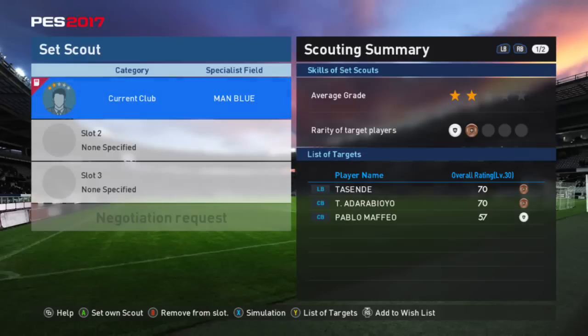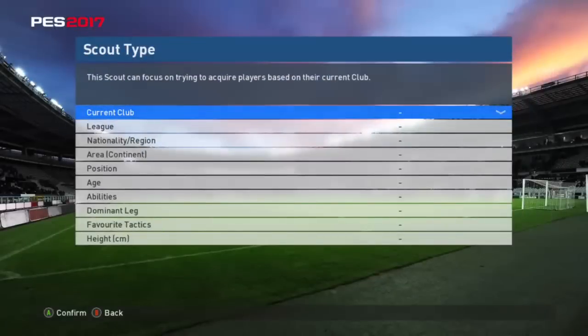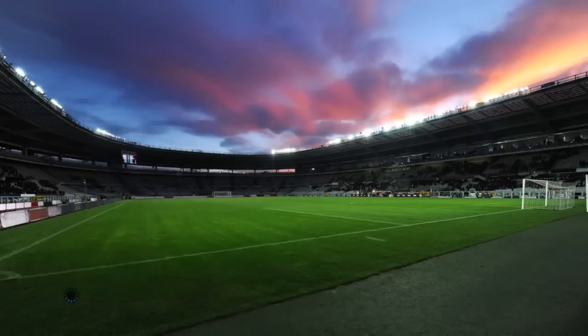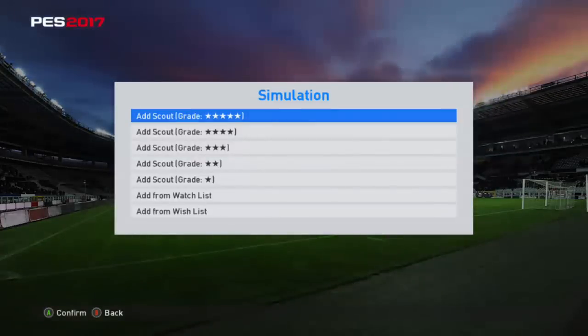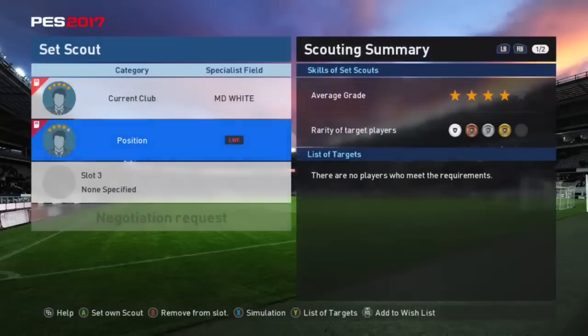If you want the top-tier guys, you have to use three 5-star agents. Let me demonstrate — if you go 5-star Real Madrid Spanish league and then add a four-star left wing instead of five-star, there's no Ronaldo. So watch out: if you want a black ball, you have to get 5-star scouts. Lots of people play at lower levels, so there are cheaper scouts available for white ball or silver players, but if you want black ball players, you've got to go with 5 stars.